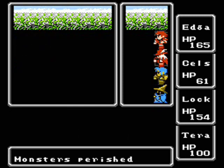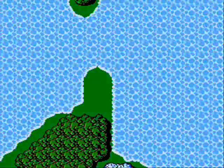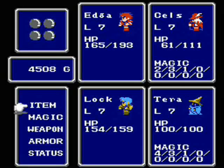Take a look at this — that experience and gold is just obscene for this point in the game. Now what you can do is go back to Provoka, use another tent, and just repeat this process. You can get gold and experience in a third to a half of the time that you would spend doing this at Provoka.